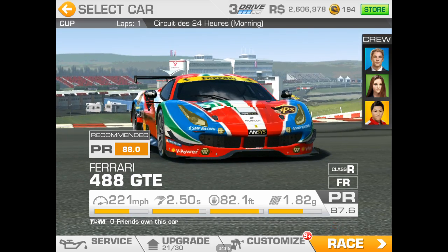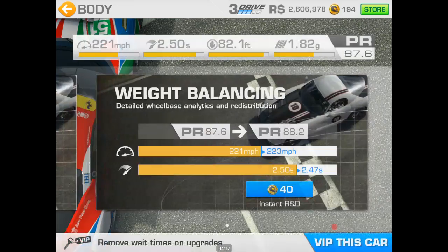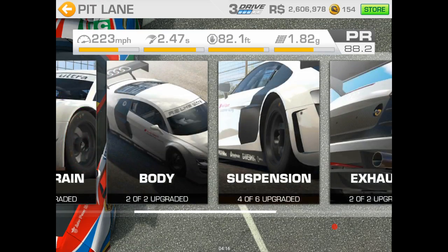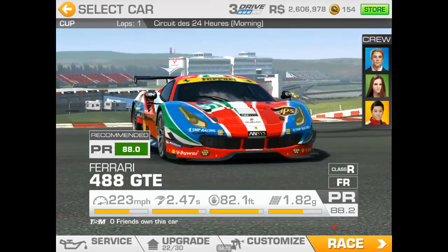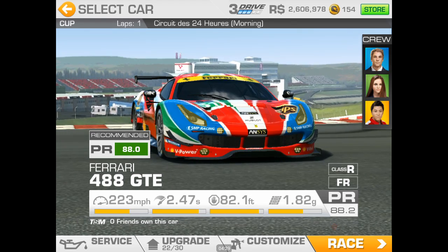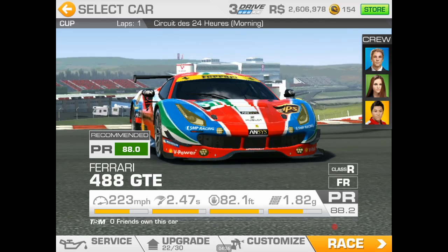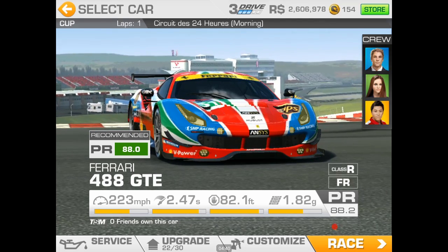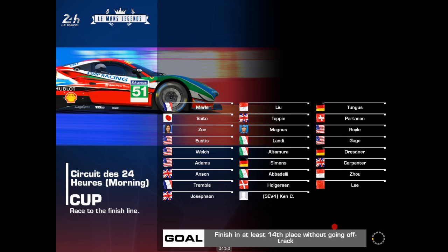The recommended PR is 88. I boosted mine up to 88.2 — all the rest are 2s and 4s. I heard talk on the wikia page about Stage 7 PR recommended goals going up from 88 instead of remaining flat at 88. I just got a little update notification — I wonder if that's the change in PR recommendations. Hope it's not.